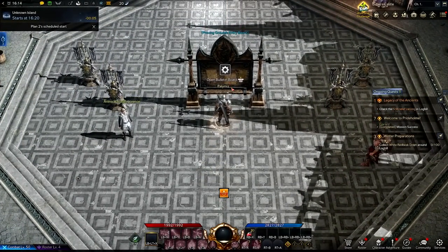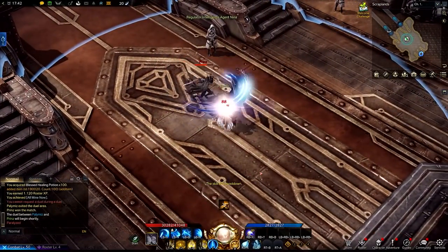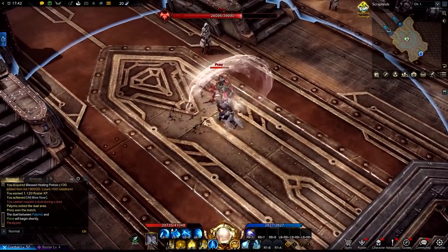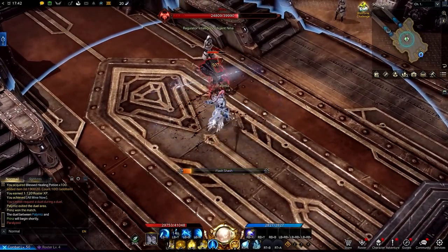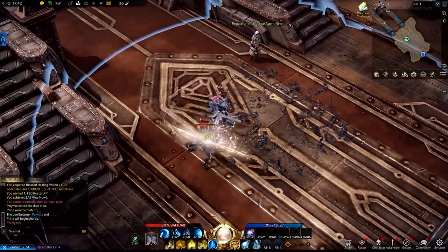Your second option is Deathmatch. This is a free-for-all game type with six players all battling at once. Much like Team Deathmatch, you can respawn after death, so again the primary focus is just to get as many kills as possible. This mode also has burst windows and orbs for you to collect to aid you in battle.